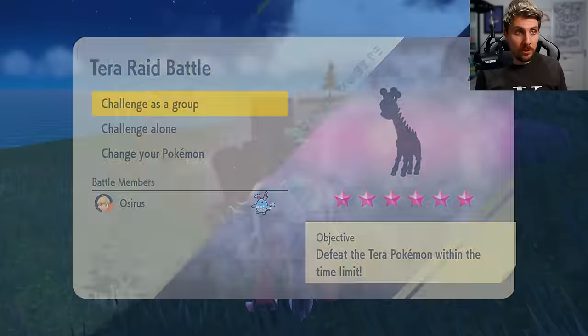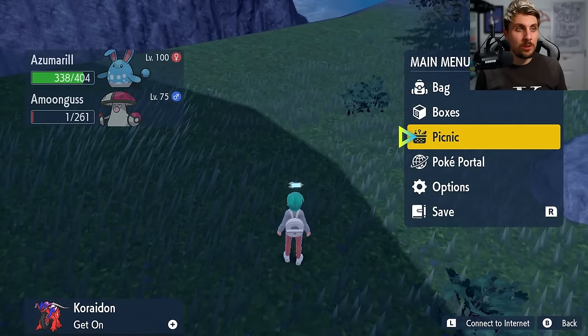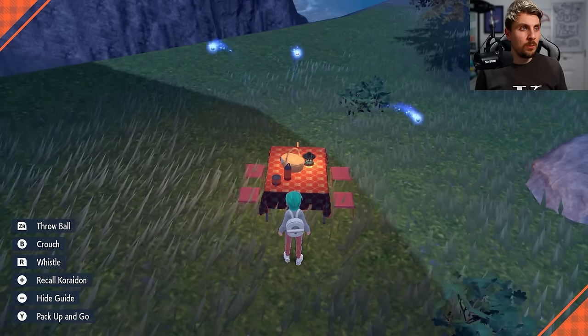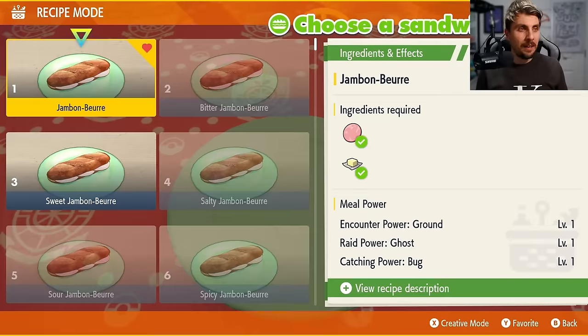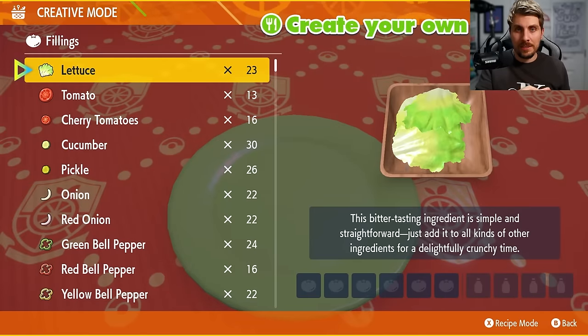Since this Frigibareth is a rock type, the first thing we're going to want to do is set up a sandwich, because we're going to use the raid power function that a sandwich can offer. Once we've got a picnic set up, we want to go into creative mode, because not a lot of the standard sandwiches in the list have raid power level two. If you're wondering how to create sandwiches with raid power, I'll put a link in the description with raid power level two for every single type in the game.